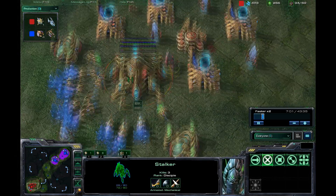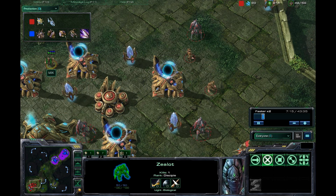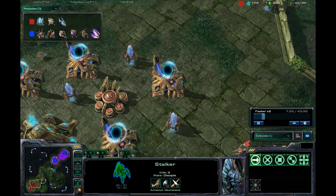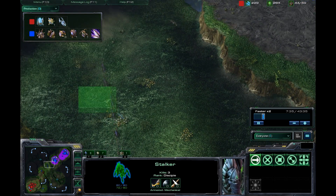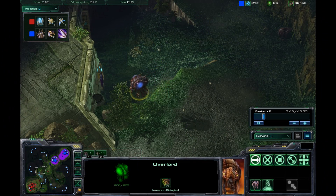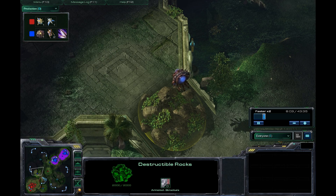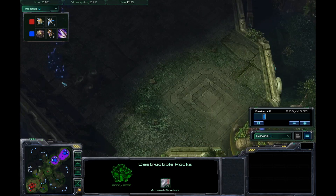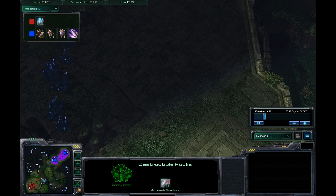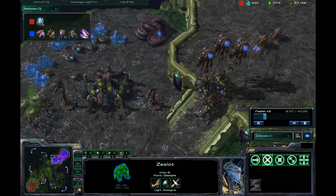This attack could have been a lot more lethal than it really was. He could have come in here, killed some probes, he could have cornered this Stalker. Unfortunately he was not able to do that, as Mick did kite around the Zealot and pretty much kept him separated, successfully splitting up Happy Hydra and keeping him from doing any real damage. Happy is going to go ahead and move this Overlord down here to try to check for an expansion, making sure Mick has not broken through these rocks.